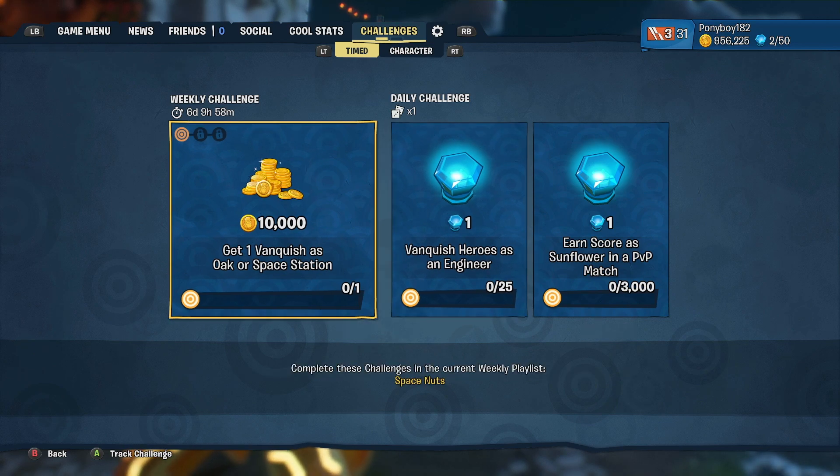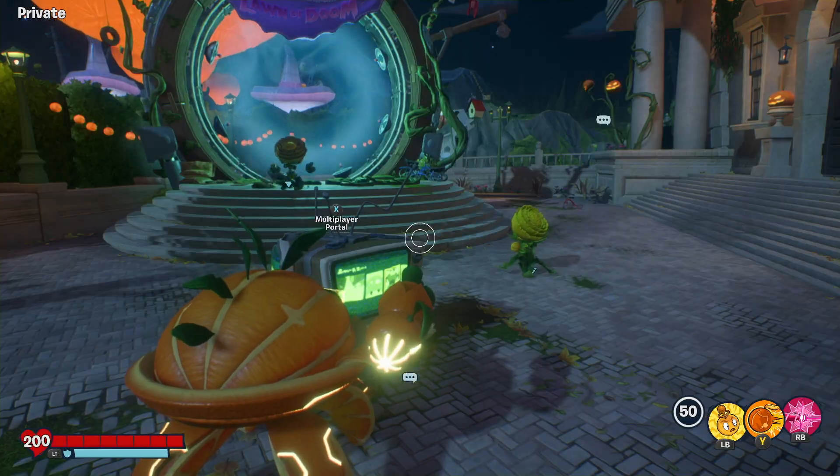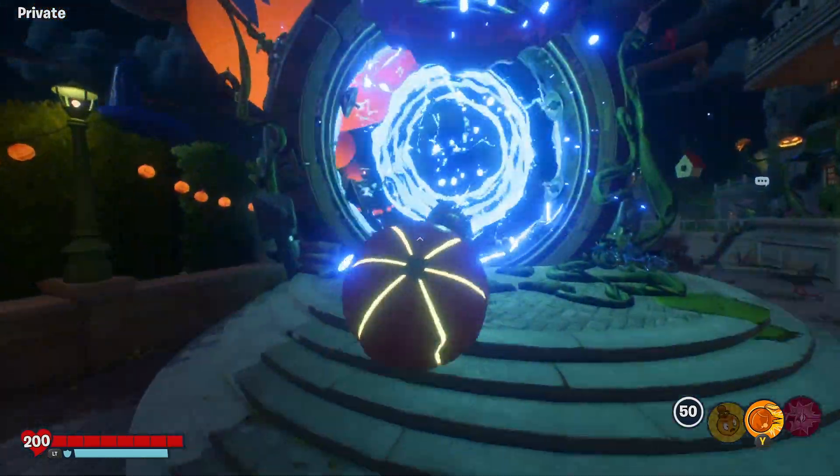So the first challenge is: get one vanquish as Oak or Space Station, and you have to do it in the new weekly playlist which is Space Nut. Space Nut is a not-so-classic suburbination face-off between Space Cadets and those pesky little acorns. Easy enough, let's go ahead and play a game.